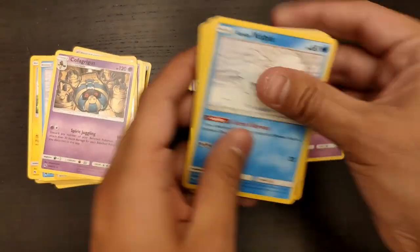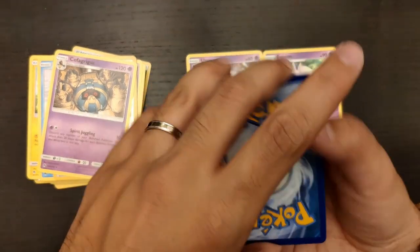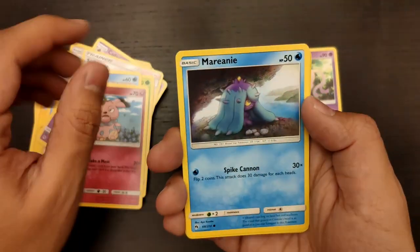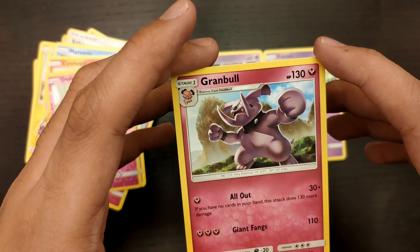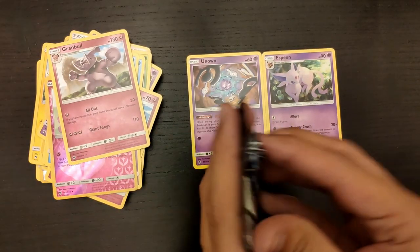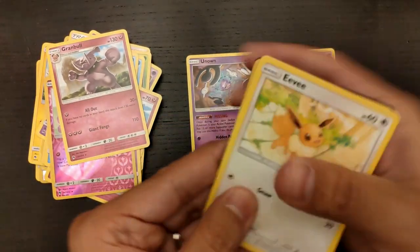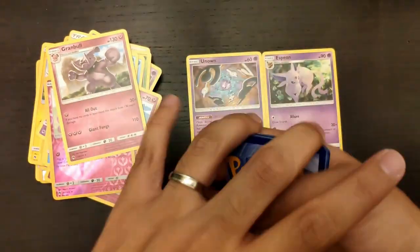No Rainbow Rares in this box at all so far, we'll see if we can get one. We have Sightseer - the full art on that one is beautiful - Cascoon, Alolan Bullpicks, Snubble, Marini, Cyndaquil, Poipol, a Reverse Holo De Deen, and a Gramble. There are great Gramble decks in competitive right now, so the price on that one is probably a little higher than it should be. If you're a collector just wait - it will get better once it rotates out, though that will take some time.